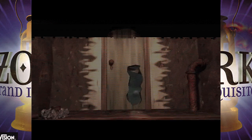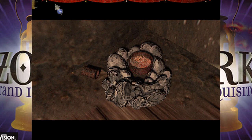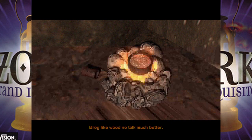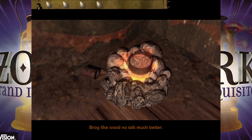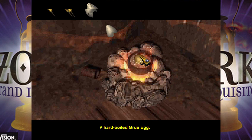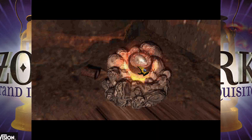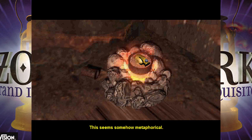Back upstairs, in the corner there's a pot. You can set it on fire with the torch. Brog likes wood that doesn't talk — better. You can put the eggs in the water, and if you sit here and wait long enough... Oh my god, a hard boiled Gru egg! It turned gold. You can do that for all of them. You don't have to do all of them, but why not? You can't have Grus hatching and eating us alive — it seems somehow metaphorical.